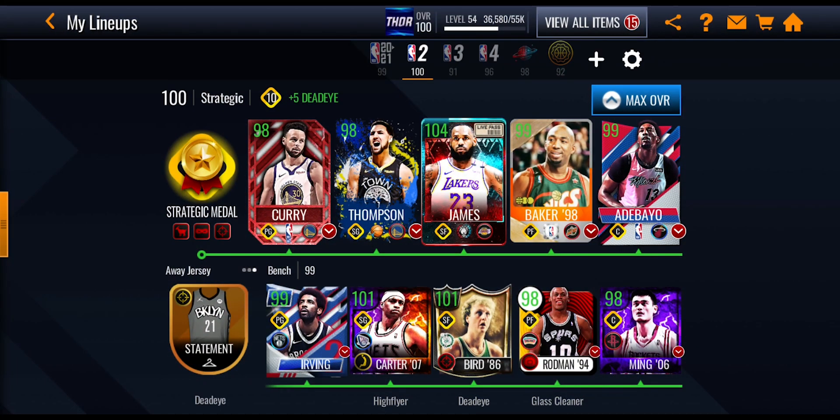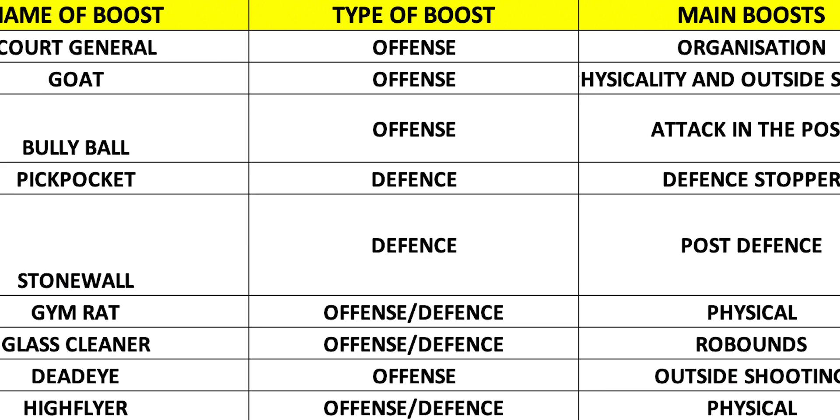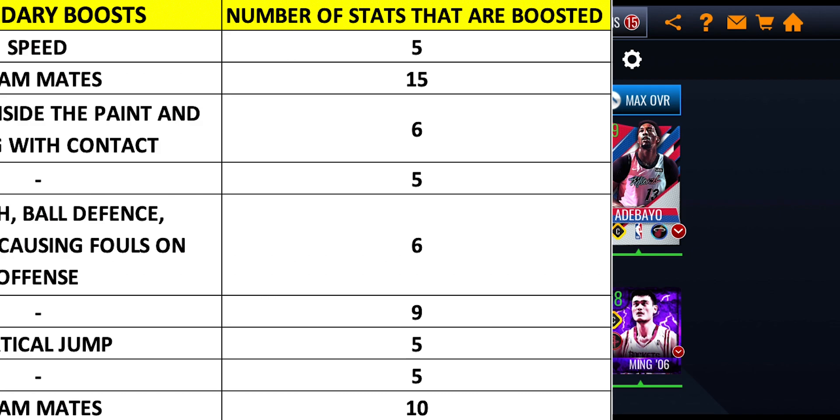If you go onto the second sheet, there is a boost summary. On the left-hand side you've got all nine different boosts, then you've got the type of boost — whether it's an offensive or defensive boost. Some are both offensive and defensive, like the Gymrat, Glass Cleaner, and High Flyer boosts. Then you've got the main boost — looking at court general boosting organization, physicality and outside shooting for the goat boost. The next column shows the secondary boost stats. Interestingly, the Goat and High Flyer boosts boost teammate stats as well.